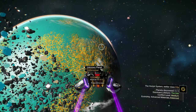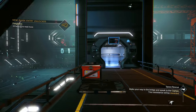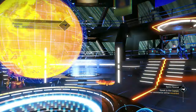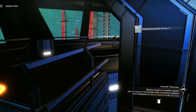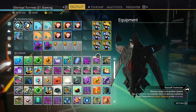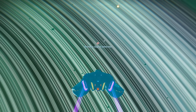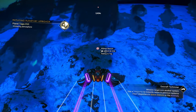Freighter crash site located — that's not what I want. We jump to a different system and end up in a fight. I rescue the freighter from being attacked — got cargo bulkhead, standing increase, and some nanites, but no units. Then a distress signal is located — that's what we're looking for. We're hoping it's one of those types, as long as it's not a shuttle — a 75% chance of it not being one.